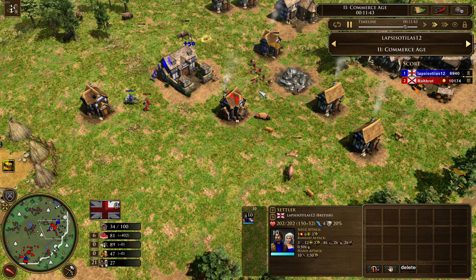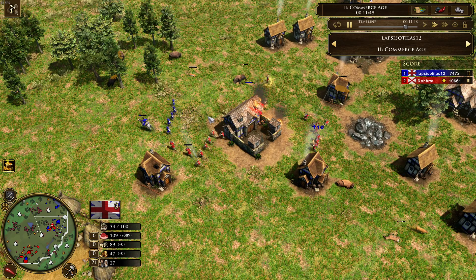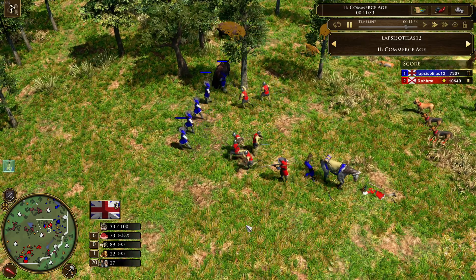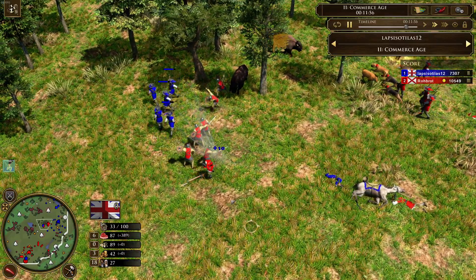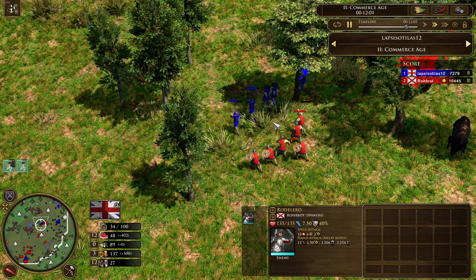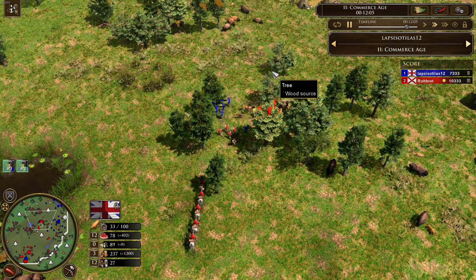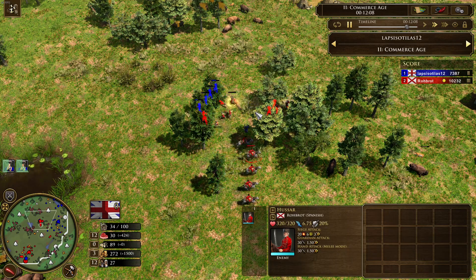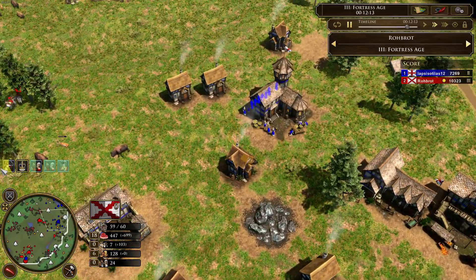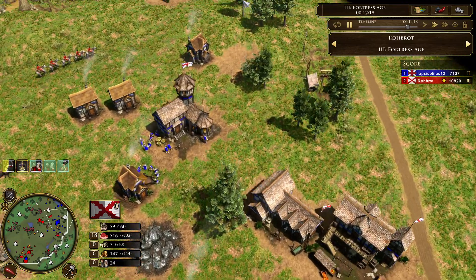Robrod is searching for some targets. Another batch of 5 musketeers for Lapsisotillas. The Rodeleros are chasing the musketeers down — I like how they run with their swords up in the sky. Now 5 Hussars come out for Robrod, good reinforcements. A batch of 5 musketeers is walking around Lapsisotillas's town and the British player is in a very difficult spot — he is being surrounded by enemy units.